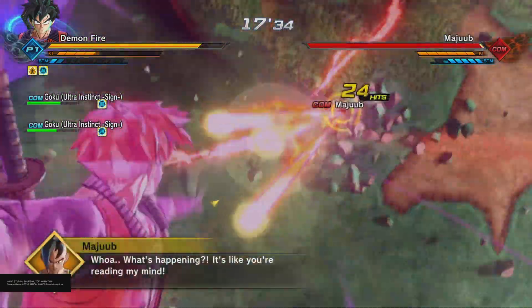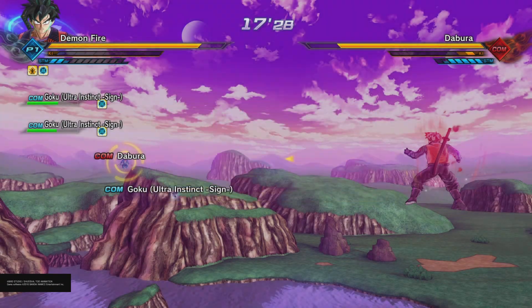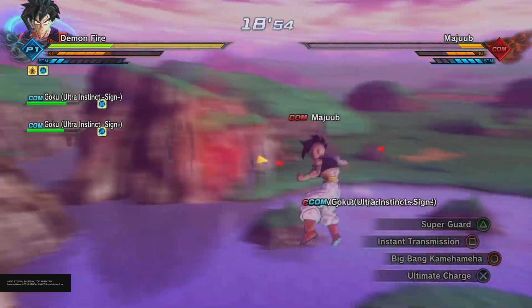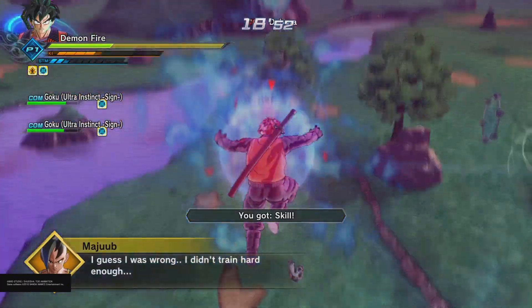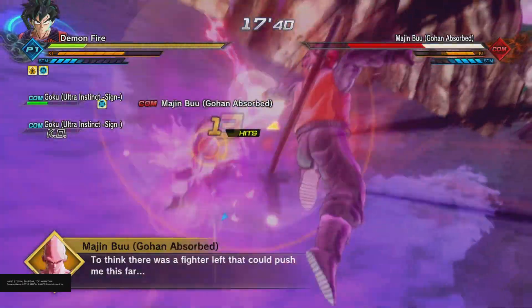Majuub is the one who drops this skill, so if you don't get the You Guys Skill pop-up, just press Options and Retry. After you load up the mission again, go straight for Majuub. If you get the You Guys Skill pop-up, carry on the mission as normal, defeating everyone. If you didn't, just click Retry again.